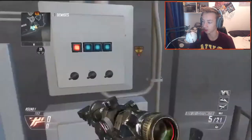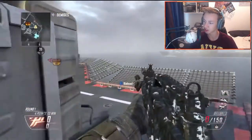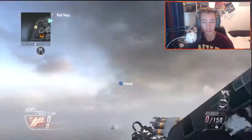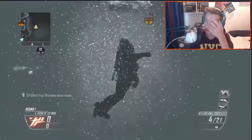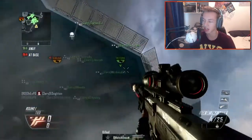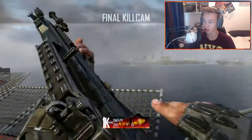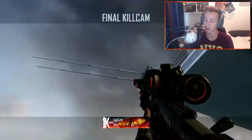In fourth place we have — I believe it's Vox. He semtex cancels, semtex cancels, then insta swaps, and then hit markers. I don't understand how he hitmarked that. I did it too fast — semtex, semtex, insta swap — but it was just too fast, looked like a shot. It didn't look as nice, and I didn't have the right camo on either because I don't have the ghost camo for some reason.